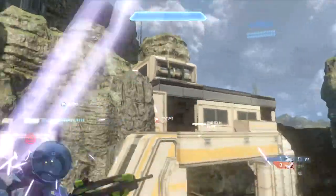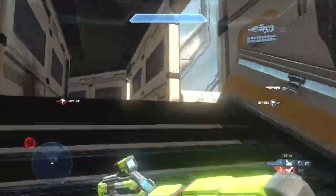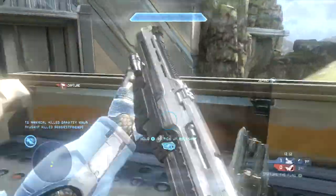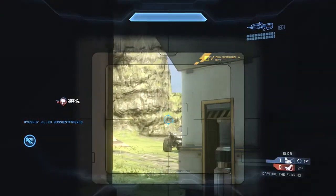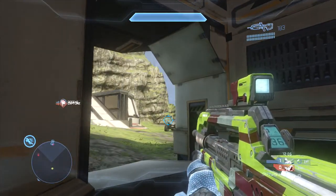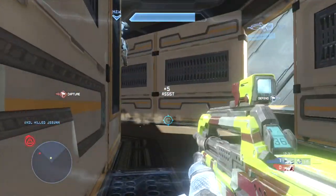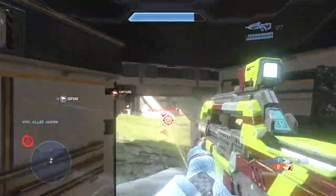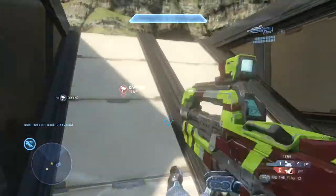You can hear the enemy players' BRs off to the left — they're up on the ridge again — and Voxel and I are pushing through the shotgun tunnel again. We don't just charge out because we see people on our radar. I throw a pretty good grenade, get a few shots on the guy, and Mew does a really good job cleaning these guys up as I weaken both of them for him.